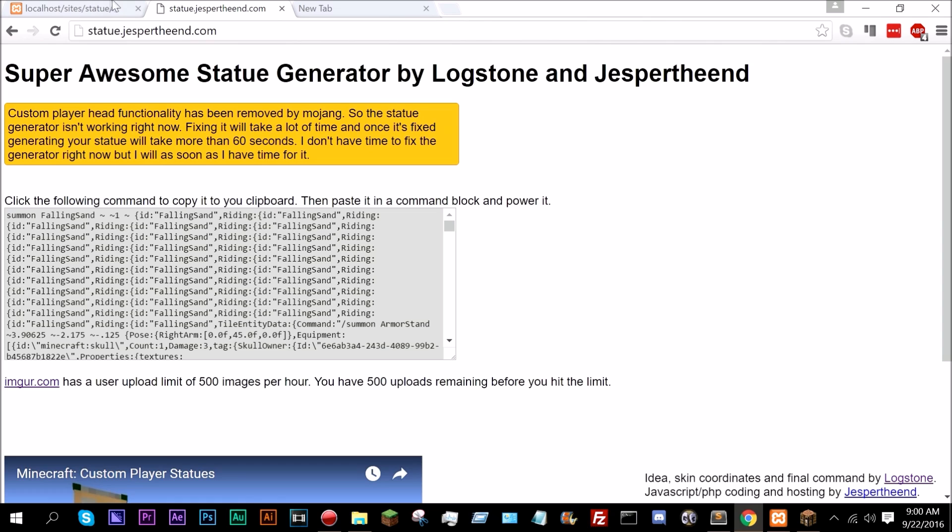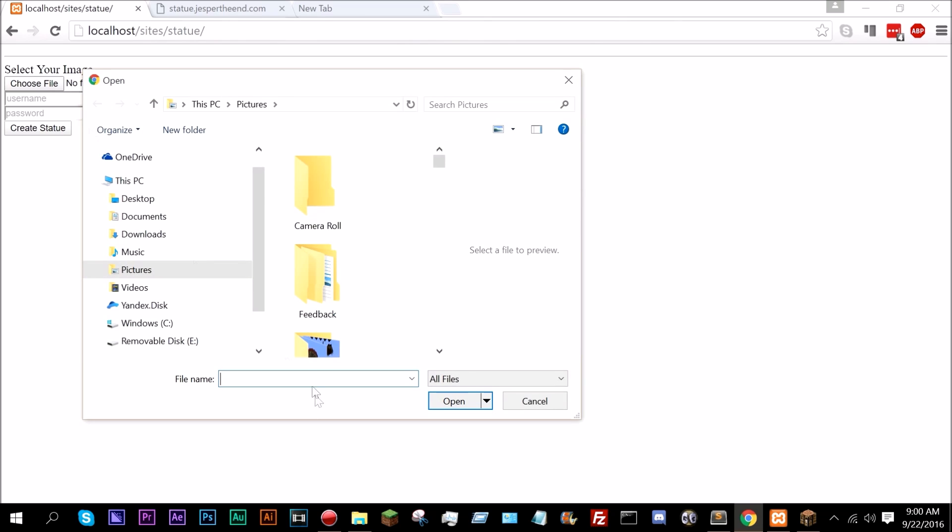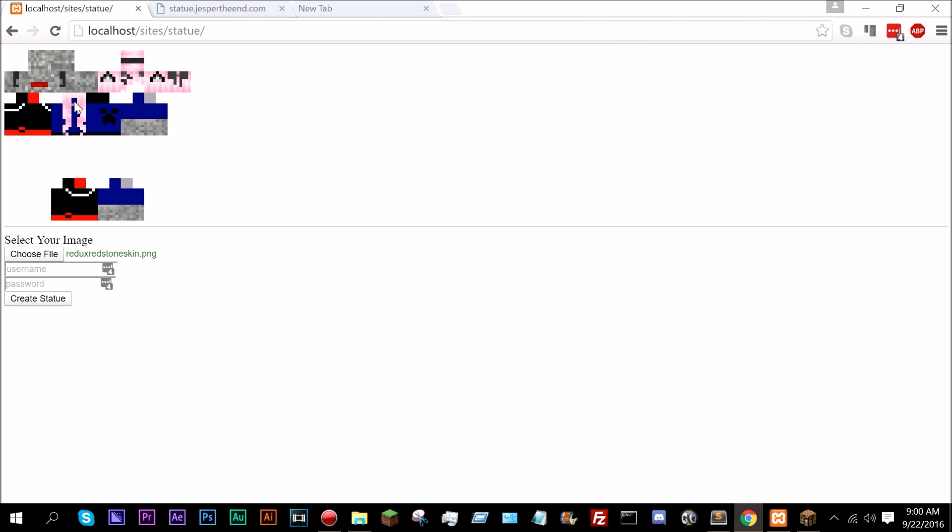That's why I know this is very old. As you can see — create statue — you get to select a file. Let's select the Redux Redstone skin. There we go, there's my skin.